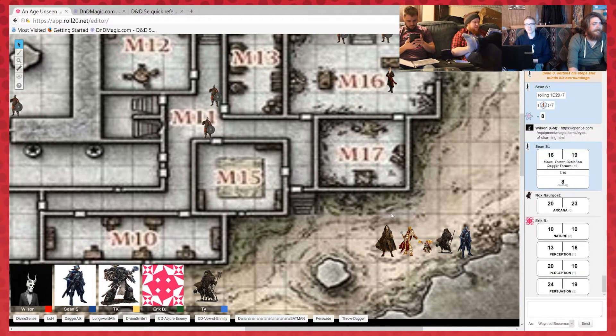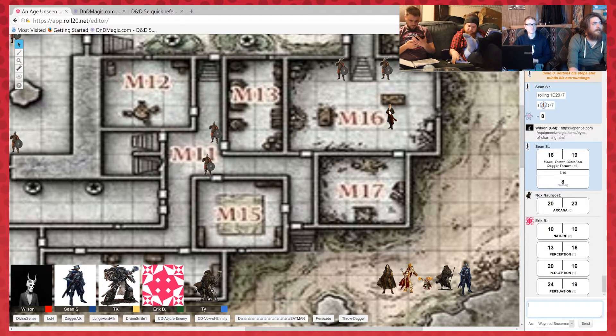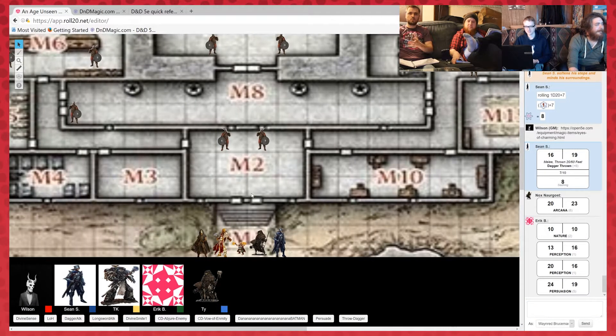He looks uncanny to Flint - like he's the same person. The two guards that led you here remain outside the doors, but they open the doors for you and gesture for you to enter. Well, let's not keep the lord waiting. I'll be on the left side; I'm still in the back. I'll bring up the rear. As we're going through the castle I just want to take note of how many guards we pass, any escape routes, or just general tactical knowledge. I'm kind of doing the same.